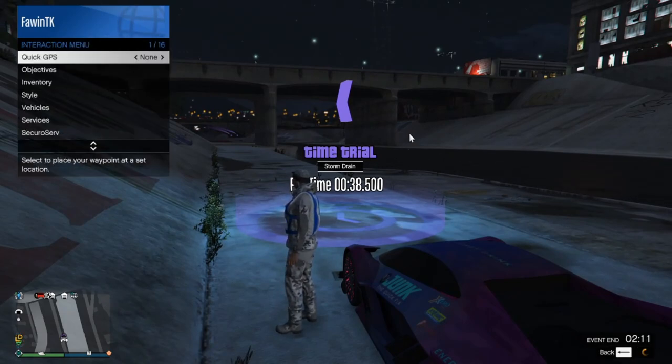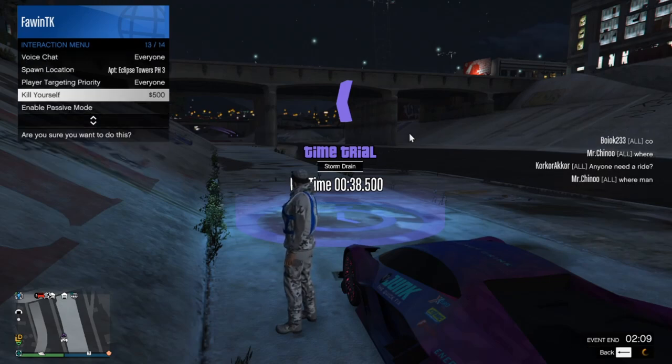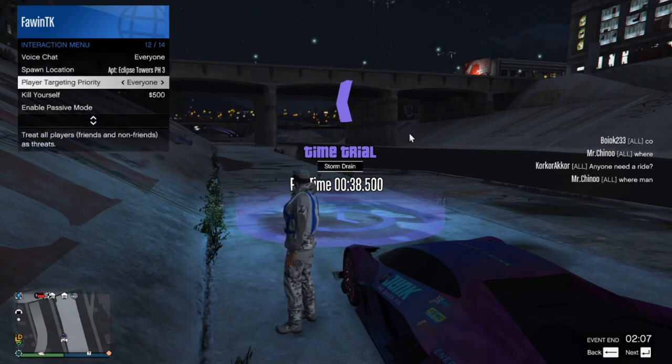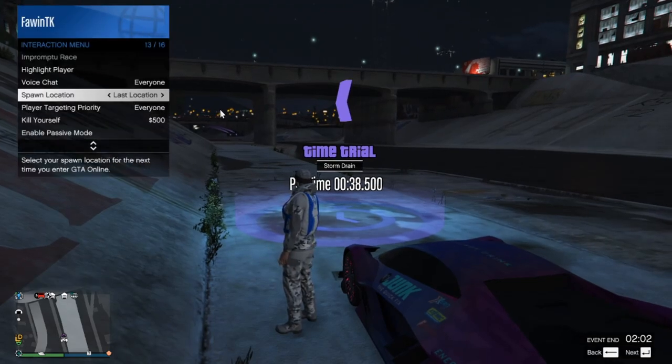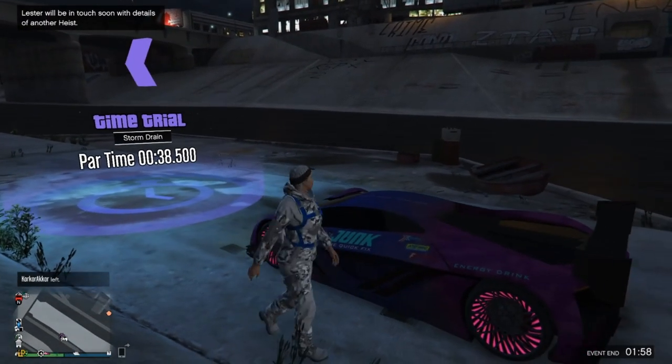Also, open up your interaction menu and go to spawn location, and turn it on to last location. Just scroll all the way to the bottom and put your spawn location on last location.